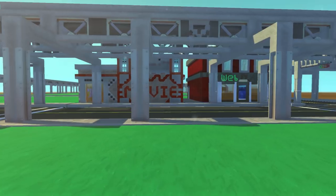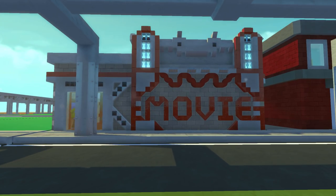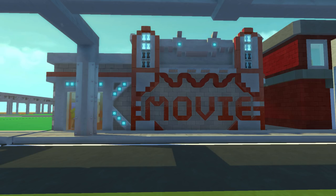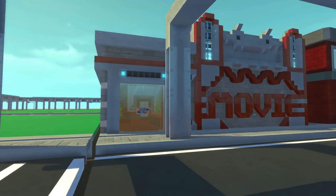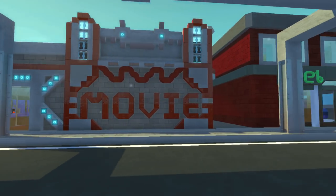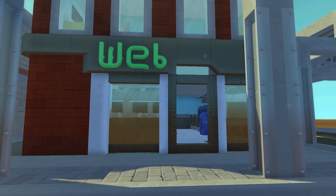The first building we have here is a little movie theater, and this was made by Sir Boom Lot and myself. I think we did a pretty good job with it — it's a little bigger than what we wanted but it's pretty awesome. The second and third building here is an internet cafe.